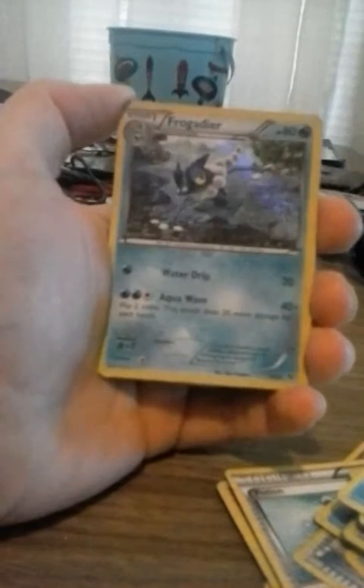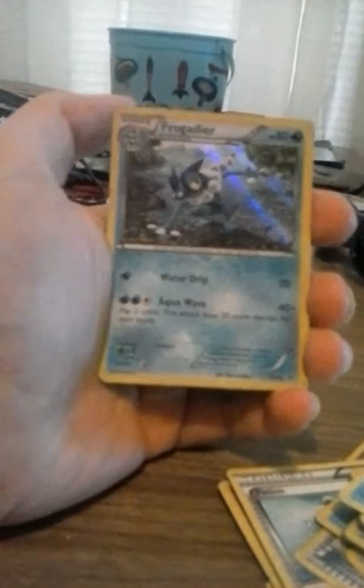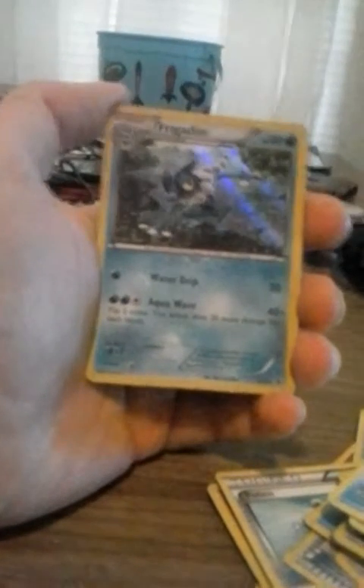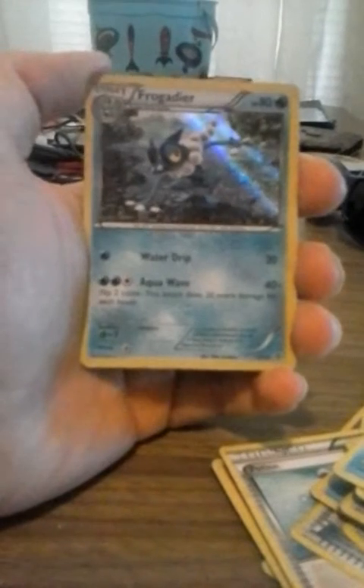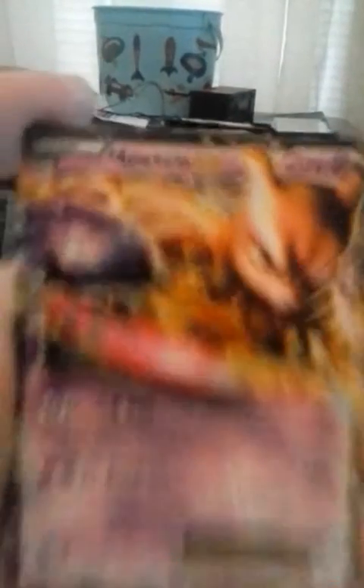A Frogadier — ooh, nice. I think I have a Froakie somewhere around here. And now prepare yourself, because I can tell the last card after this is going to be the final one. I have actually seen it but I cannot believe he did this. Mewtwo EX. But like I said, it's not in the greatest condition — you can tell when I reflect it and get a little closer to the border.